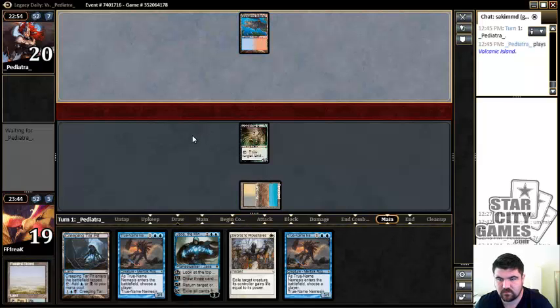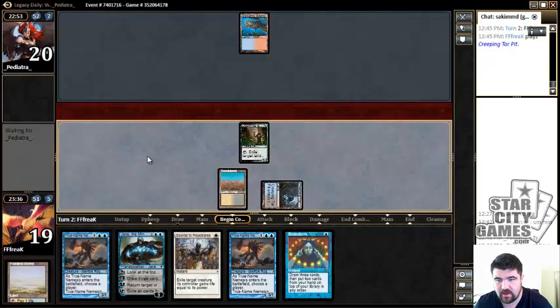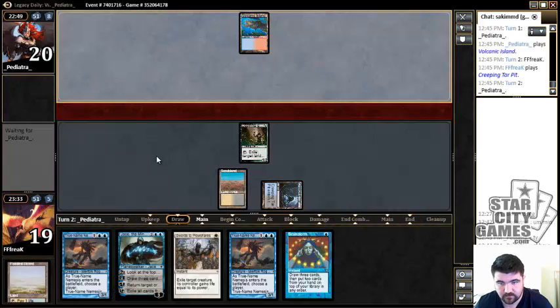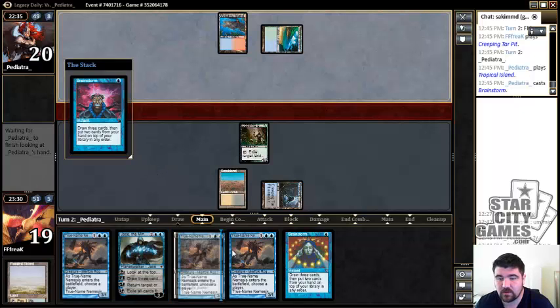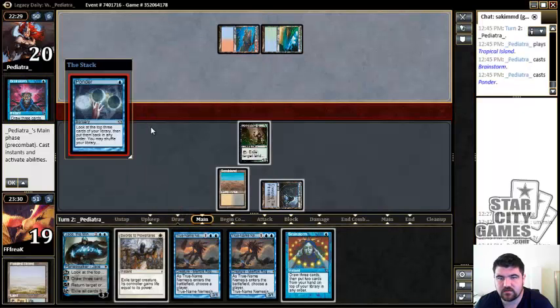Volcanic Island as the first play from our opponent doesn't give us enough information yet, but we are just going to pass. We could attack, but it's better to threaten the potential of something. Tropical Island into Volcanic — this might mean they're running a slow draw, which is good because our draw is pretty slow too. We're gonna want another land to try to resolve this Turn 3 Nemesis.